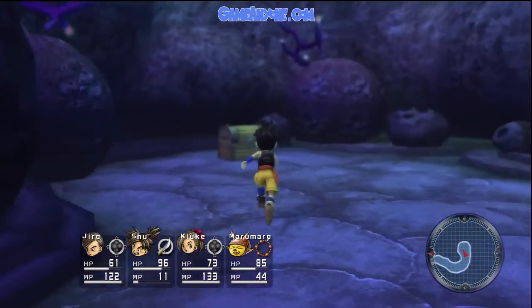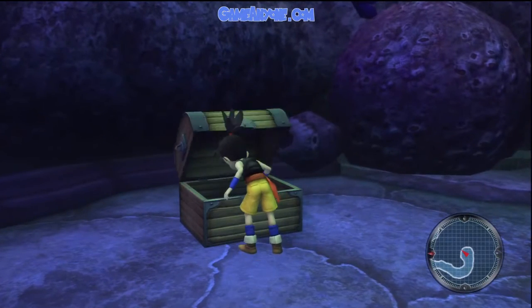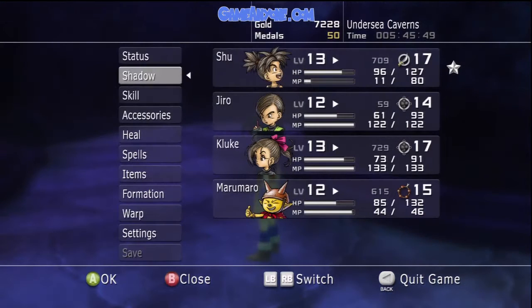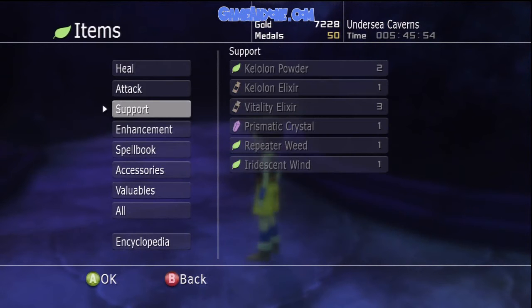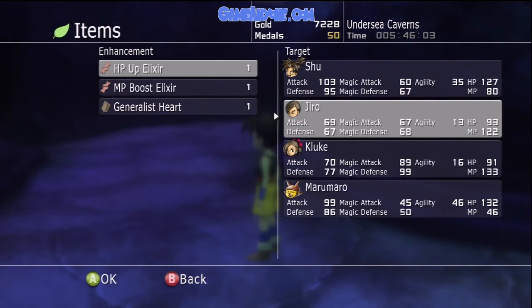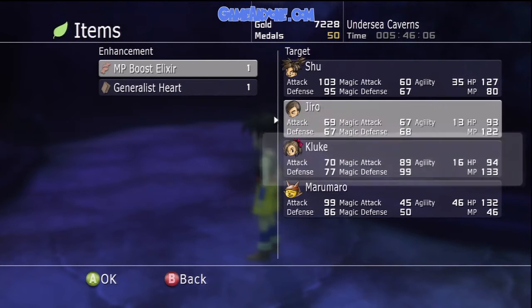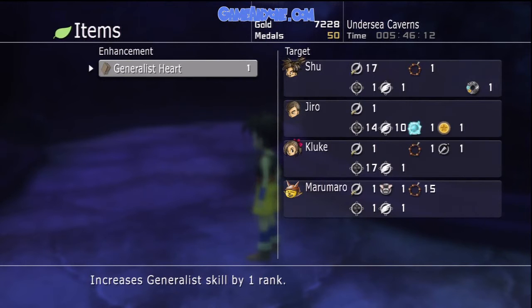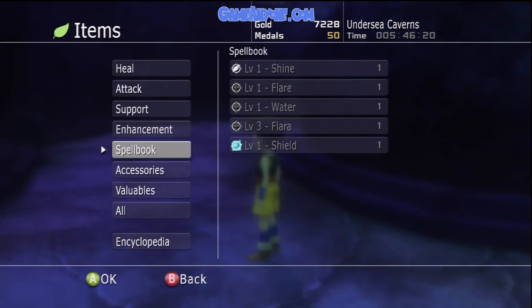Okay, can I open it? Level 3 Flera. Items, attack, support, enhancement — oh yeah, that's right, I have these. Increases max HP by 3. MP boost elixir. I should use this on Shu — these things run out pretty quick. Increases the Generalist skill rank by one, meaning I can add a new skill slot if I wanted to, but I don't have a need for that yet.